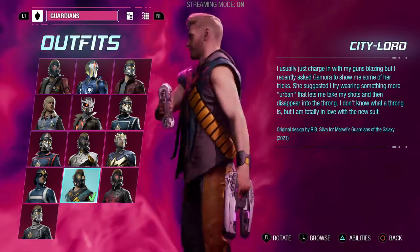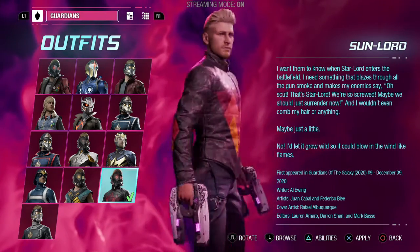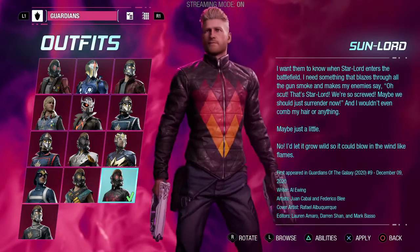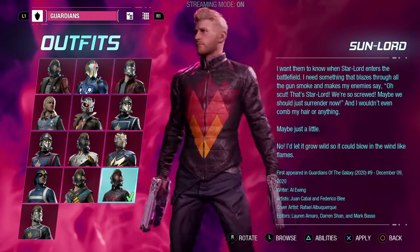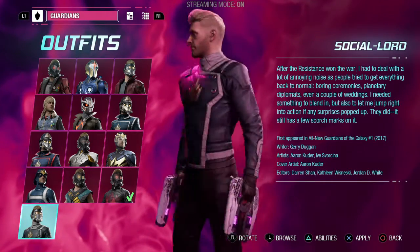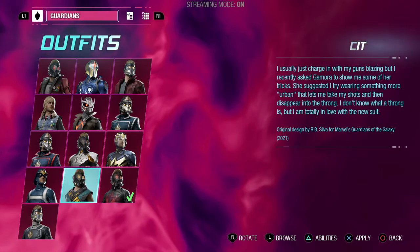City Lord is also from the game, part of the DLC. Sun Lord is actually from the 2020 Issue 9 of Guardians of the Galaxy, that came out December 9th, 2020 - almost a year ago. It looks like a diamond that's purplish-red, red-orange, yellow. And we got the Social Lord, which appeared in the All New Guardians of the Galaxy comic book Issue 1. I thought you would have to make a Square Enix account to get this outfit, but I unlocked it after I beat the game.